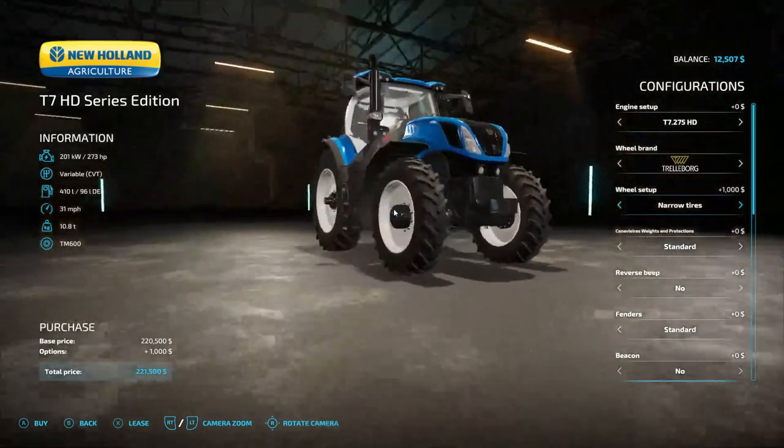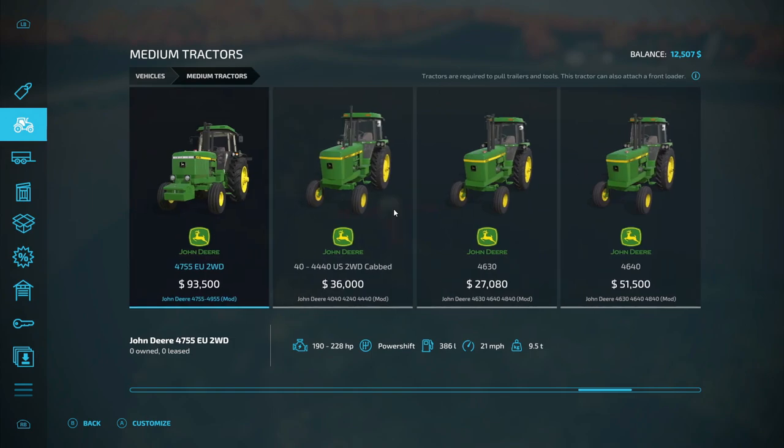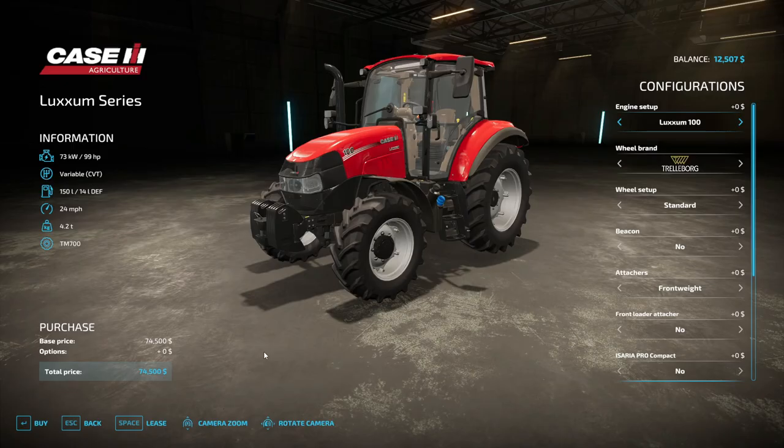That's supposed to be narrow tires but the ones we're getting are a little bit narrower than that. Let me find it real fast. I think I found it — it's the Luxum series. We're going to switch it from 99 to 117 horsepower — that's the max on this.